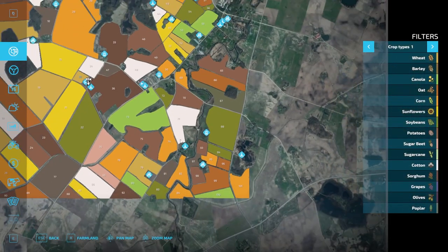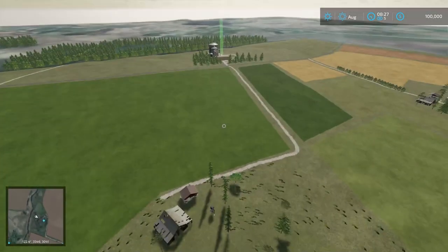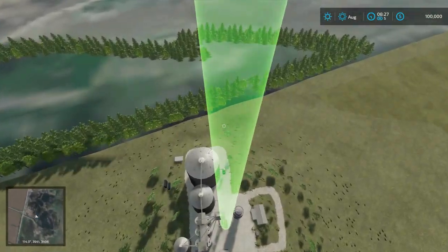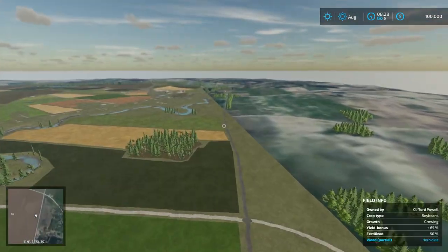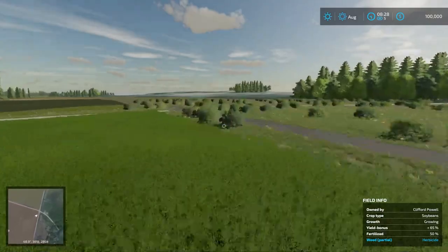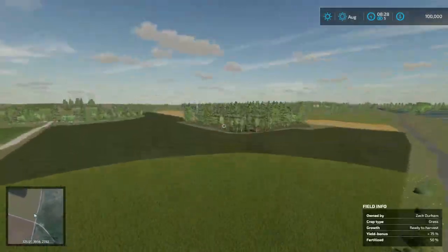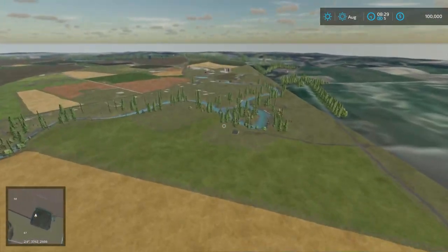We'll continue working our way around. Feeding Grain South — let's tag that and go take a look. Keep working our way around the outside. As we head up this side you can see the road goes off to the side. From being on the map the edge doesn't look great — it looks really abrupt, it doesn't blend very well as some other maps do. Not as well blended as I would like.